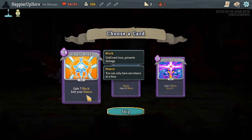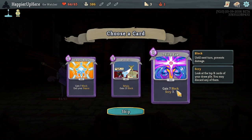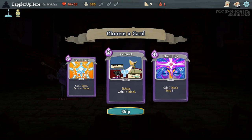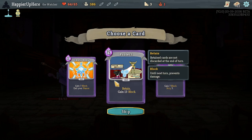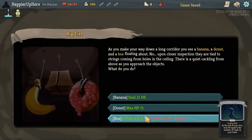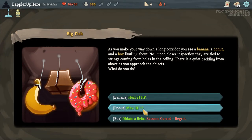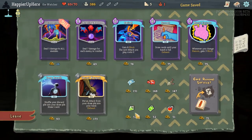We got Empty Body — gain 7 block, exit your stance. Protect is Retain, gain 13 block. And Third Eye is gain 7 block and Scry 3. Scry means you look at the top X cards of your draw pile and discard the ones you want. This character has a lot of Scry mechanics, but I haven't liked any of them — I don't think they're powerful. I'll go with Protect; having 13 block on hand whenever we need it is pretty powerful. And here we'll take the max HP since we lost some.